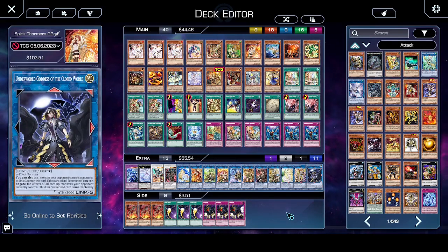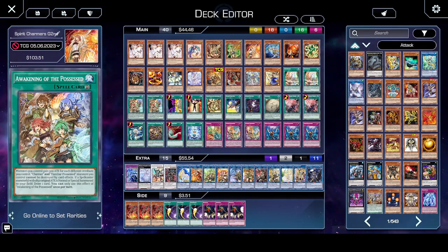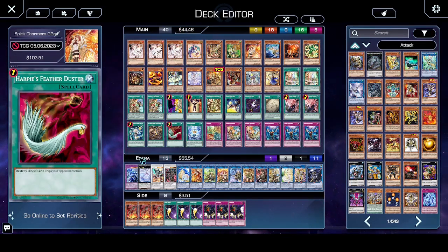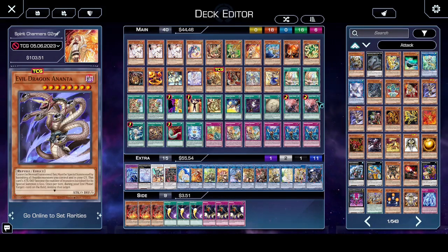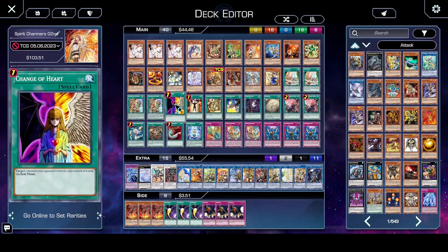Quickly going through the cards — it's basically what I learned from Master Duel and I picked all the best cards to include via the TCG ban list. In terms of hand traps and tech cards, we've got 3 Ash Blossom, 3 Imperm, 1 Harpies, a small Sky Striker engine with Widow Anchor, Hornet Drones, 2 Engage, a Mind Control, and a Change of Heart.